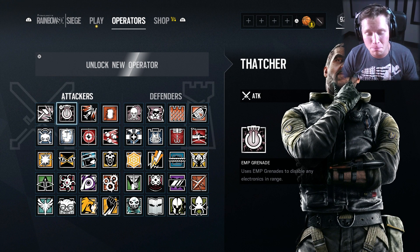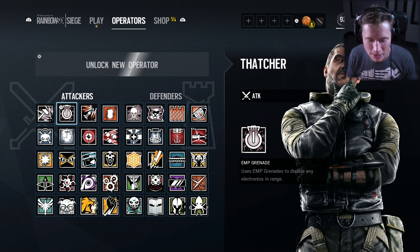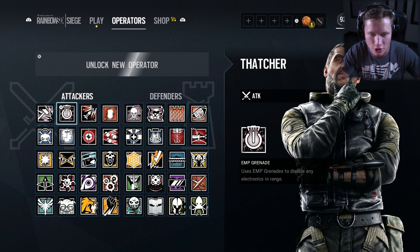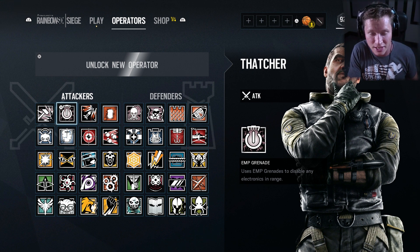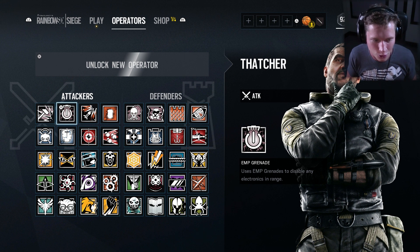I'm about a month late to this video, but I guess better late than never. Today we are going to be checking out the Elite Thatcher skin here in Rainbow Six. This came out back on June 5th with the launch of Operation Parabellum. Unfortunately for the first couple weeks I was gone on a cruise for 10 days, and I honestly didn't even know the Elite Thatcher was out until yesterday when I was checking out the Elite Dock.